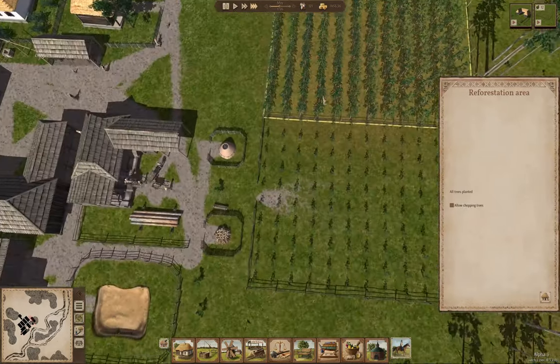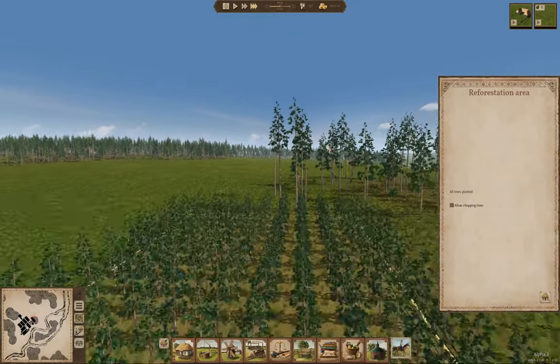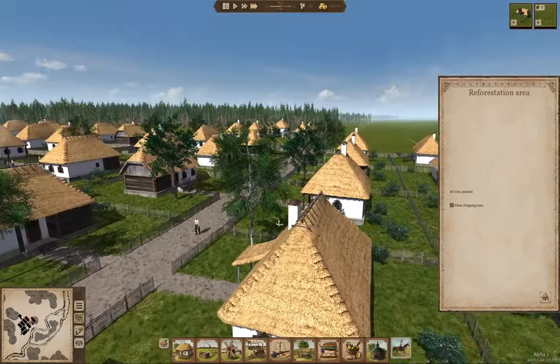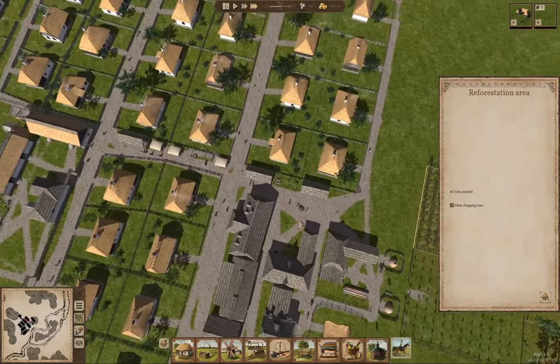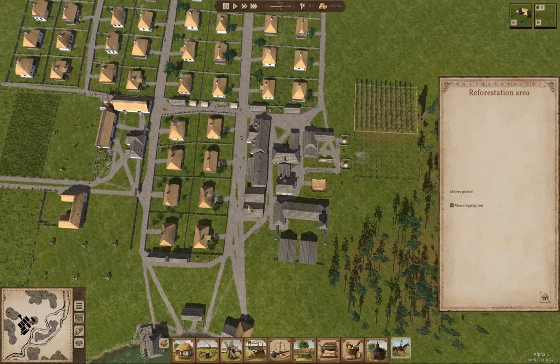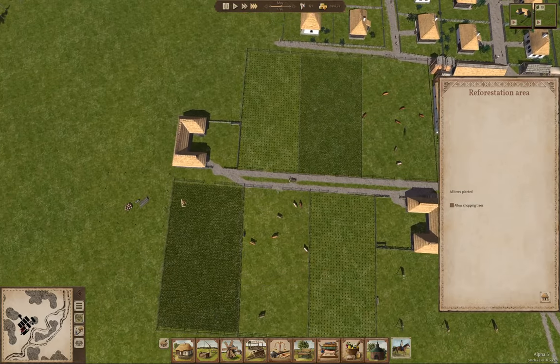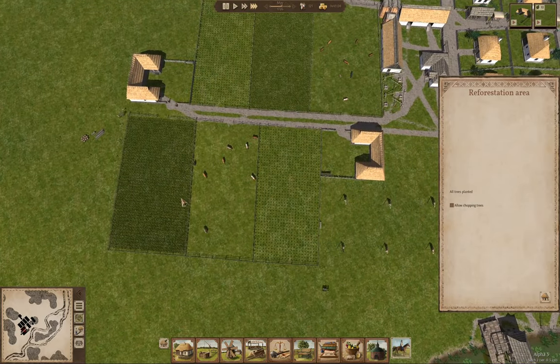These trees are growing — yay! I kind of like this reforestation feature. It wasn't in Alpha 1, but having it definitely makes things better for when you run out of trees.